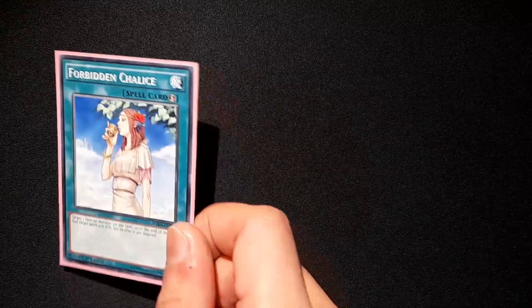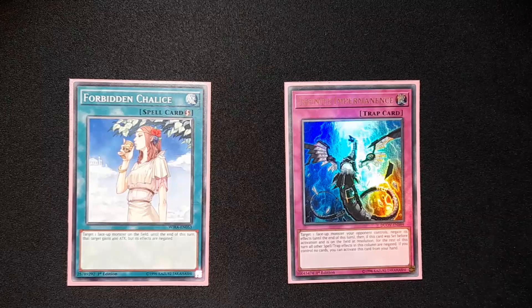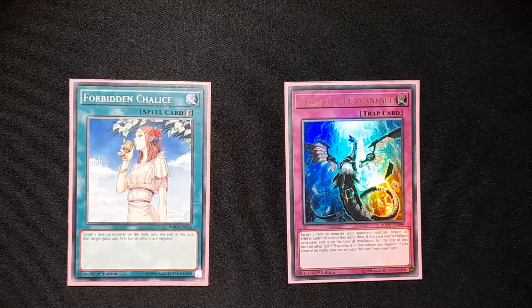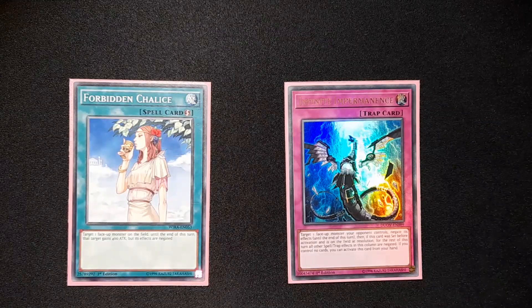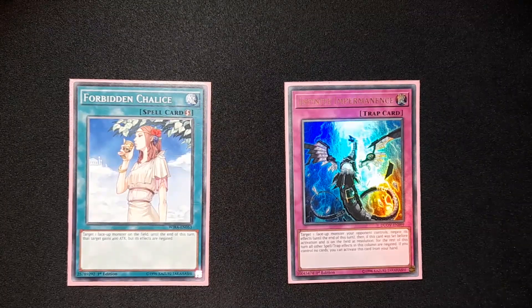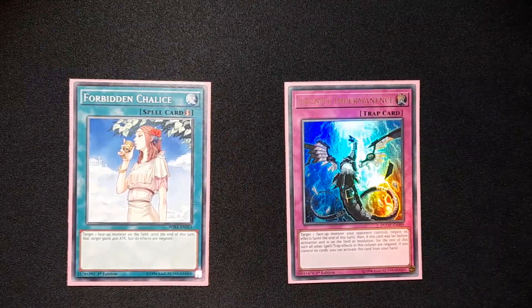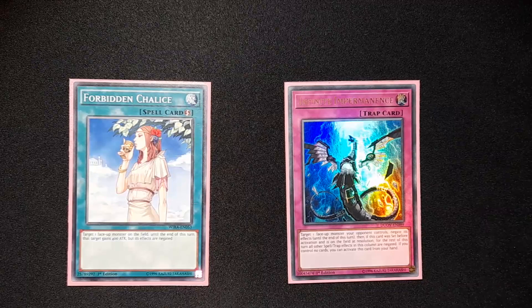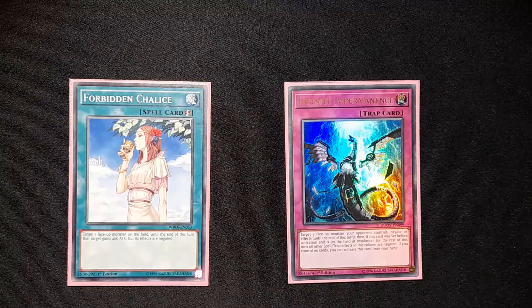To round up the main deck, with a ratio that will probably make some of you want to kill me: one Forbidden Chalice and one Infinite Impermanence. I was originally running two Chalice, but I had one Imperm with me so I figured I might as well play it. These are last-minute changes because I had two free slots and I figured I'd add some tech negation. I don't have my other Imperms with me right now, but when I do and actually update the deck, I'm probably running three Imperms — although Chalice is flexible as well, so it's debatable. I'll figure out the ratios.